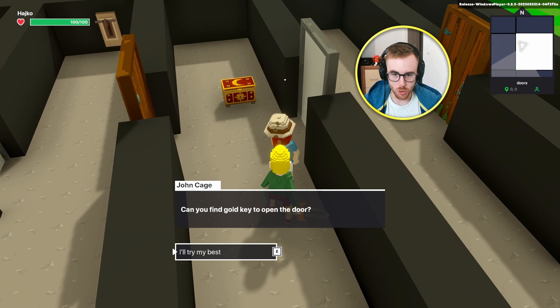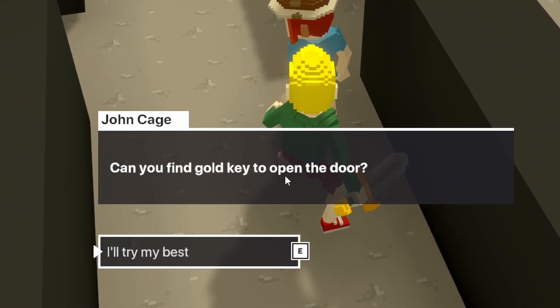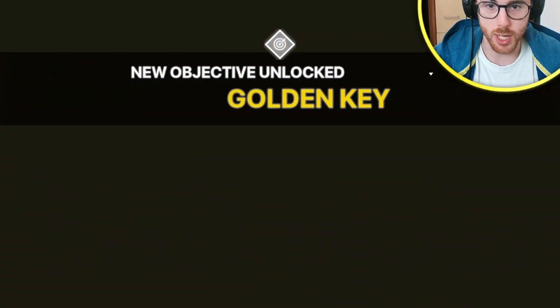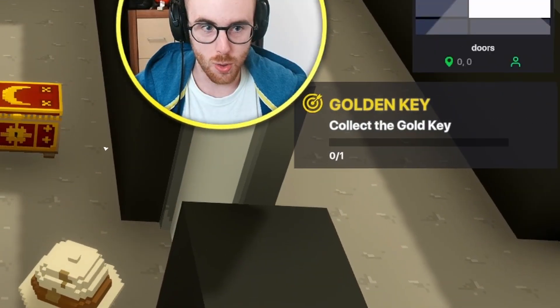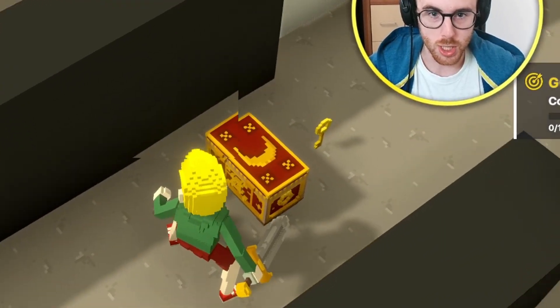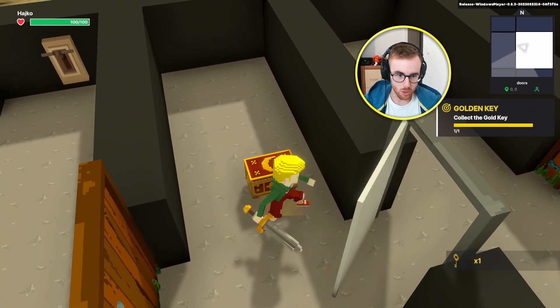Now when we go there and talk to him: 'Can you find the gold key to open the door?' — 'I'll try my best.' We get the quest — new objective: unlock golden key. When we click on the chest it spawns the gold key, and when we collect it, it completes the quest and opens the door. Easy as that.